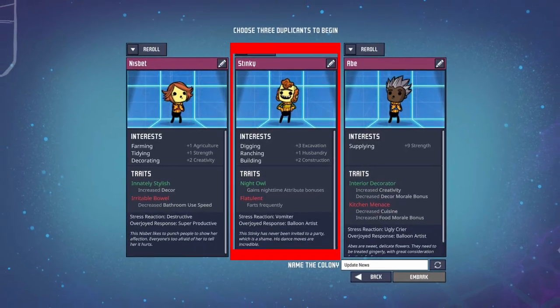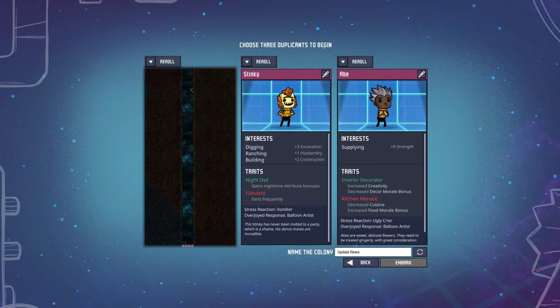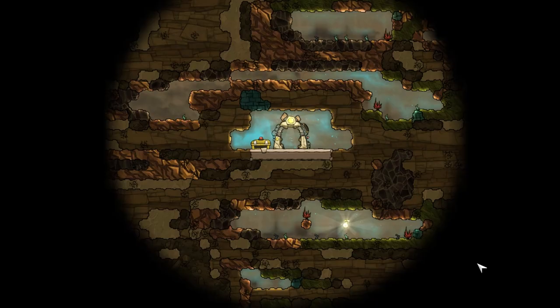But most importantly, they brought back Stinky to the starting duplicate selection screen. Did you know that if you are in the duplicate selection screen and in dev mode, you can press ALT and S to take a look at the asteroid? I just found that out and thought I'd share that with you.